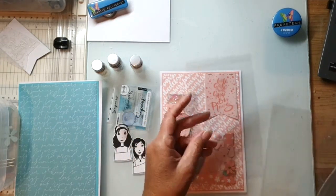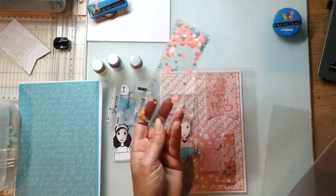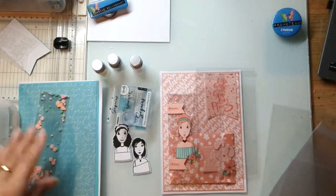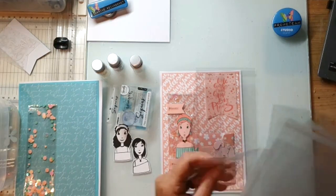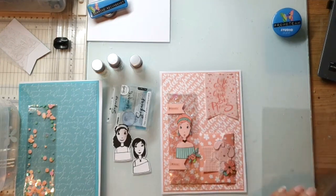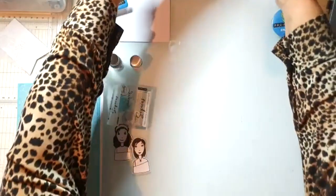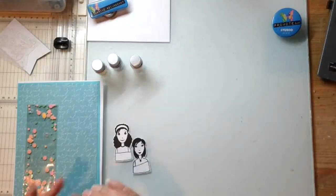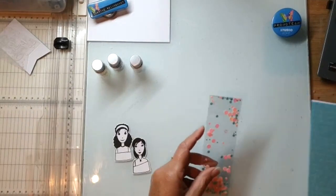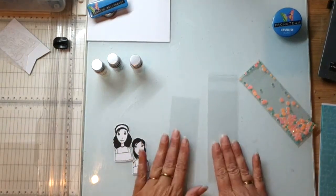Die zakjes: er zit deze maat in, en er zit een lange soort boekenlegger in. Maar ik vond het eigenlijk: jullie moeten even weten hoe dat moet, want dat is even een handigheidje. Dan heb ik alles netjes in de bak. Ik ga zo'n zakje vullen. Ik heb dit zakje - dat stukje mica heb ik net een beetje kleiner gemaakt, en nog net iets te groot gelaten. Je moet hem ietsje smaller houden dan het zakje.